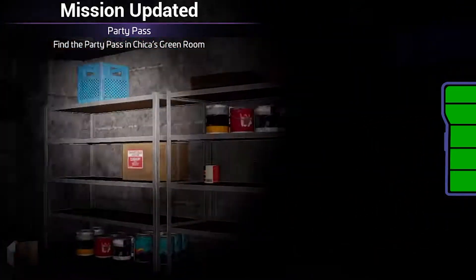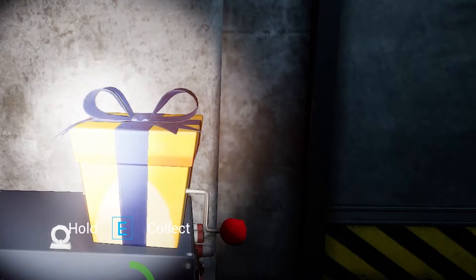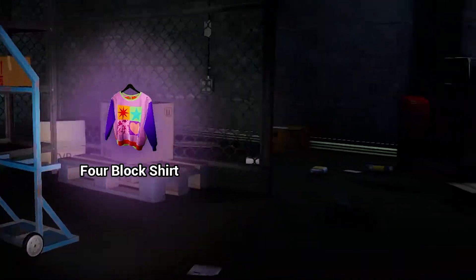Once we arrive at Roxy's room, there are a few things to do first. Pick up the present and also recharge Freddy. Wind it up and we get the four block shirt. And around the back here you'll find a recharging booth. We quickly recharge Freddy.